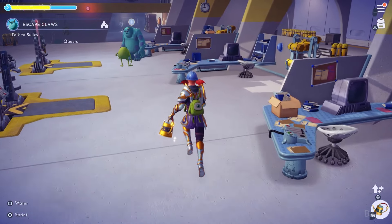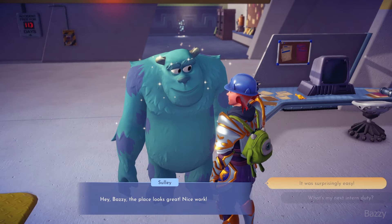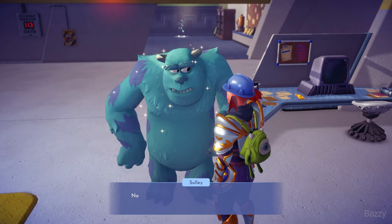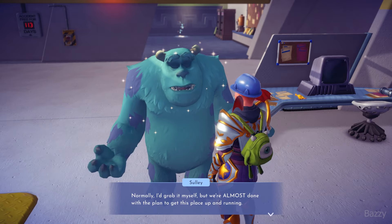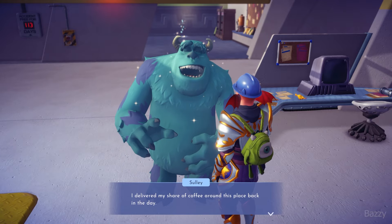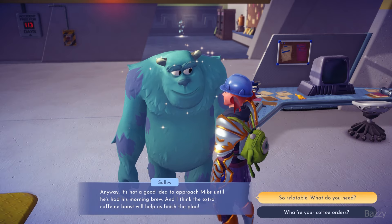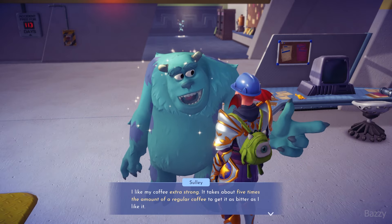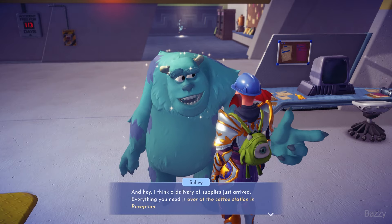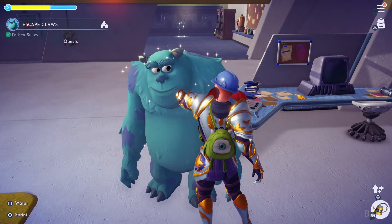Talk to Sully. Everything going well so far. Would you mind making coffee for us? Okay so we are officially the interns. It's not a good idea to approach Mike until he's had his morning brew. There's a unique recipe for each of them - Sully takes five coffees, whereas Mike takes... I kind of should have paid attention to that, but we'll try and see if we can wing it.